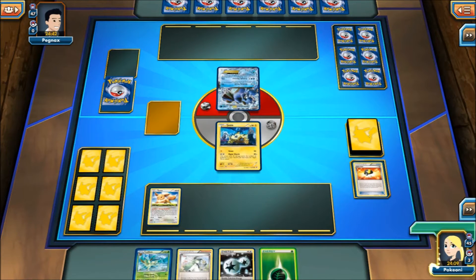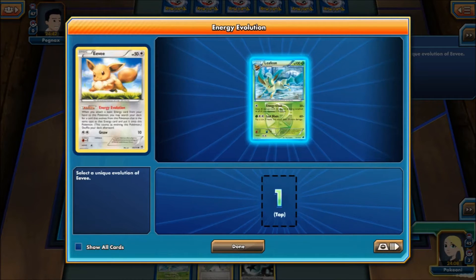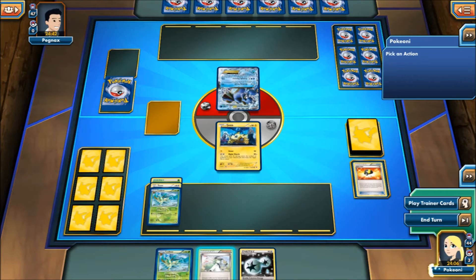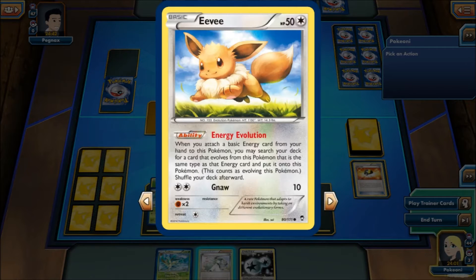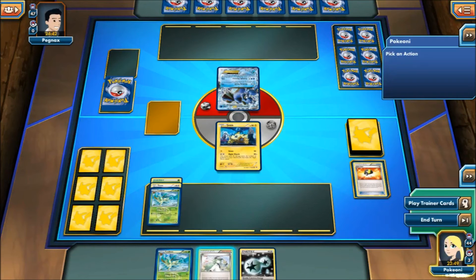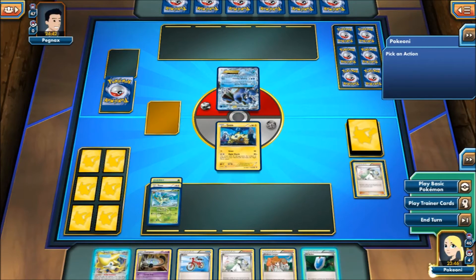For those that know, Eevee has an ability — Energy Evolution — which if you attach any kind of color energy to it, you can search for that kind of Pokemon. So I'll search for this Leafeon. Attach a basic energy from your hand to this Pokemon and you may search for a card that evolves from this Pokemon that has the same type as that energy card attached and put it on this Pokemon. So basically, attach a fire — look for a Flareon; Lightning — Jolteon, and so forth.